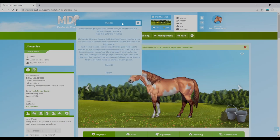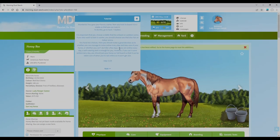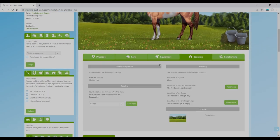Let's go to the stables. It's important to choose a stable that has at least an outdoor arena, and if you want to train in winter you should choose one with an indoor arena. You have to make good decisions about whether you can log in every day. If you're online every day, a self-catering stall is enough. If you can't come in every day, you'll need a different arrangement — it's like DIY livery or full livery.